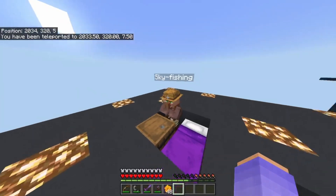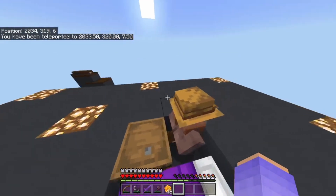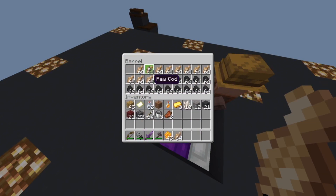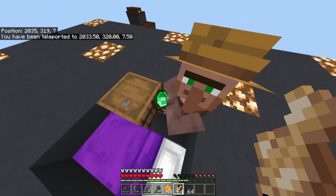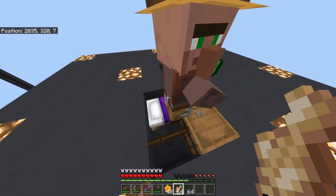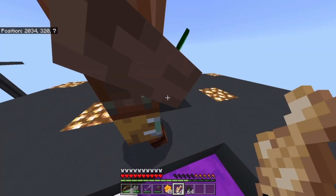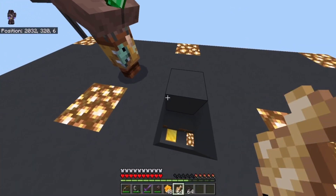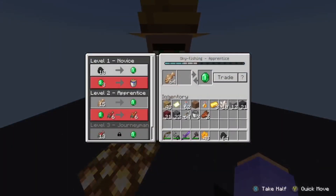First of all, you want to actually get a villager up to the build height — this is the hardest part. You want to have a bed and some items to trade with the villager. To get a villager up to this height, you need to use minecart rails, quite a lot of them in fact. The build height is Y level 320, which you can see in the top left hand corner.